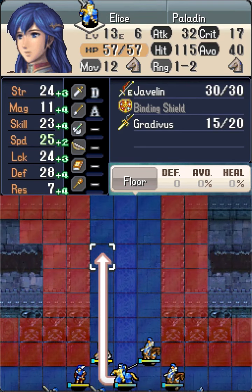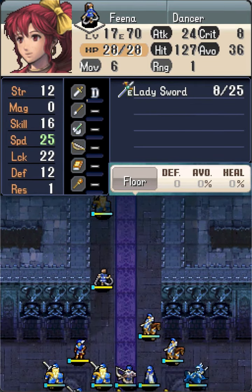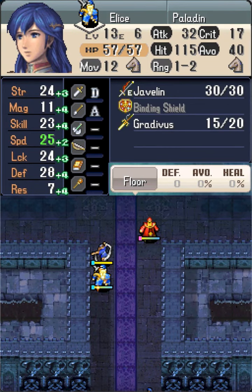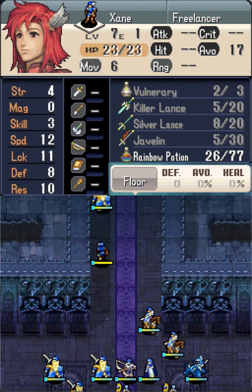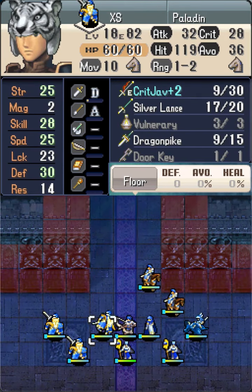In turn 1, Alice first moves up and gets danced by Fina from above. Then Zane copies Alice from below. We will see that Zane must copy Alice for this clear to work.